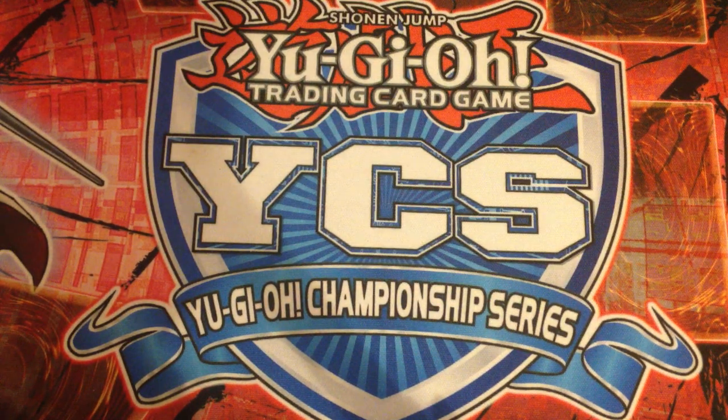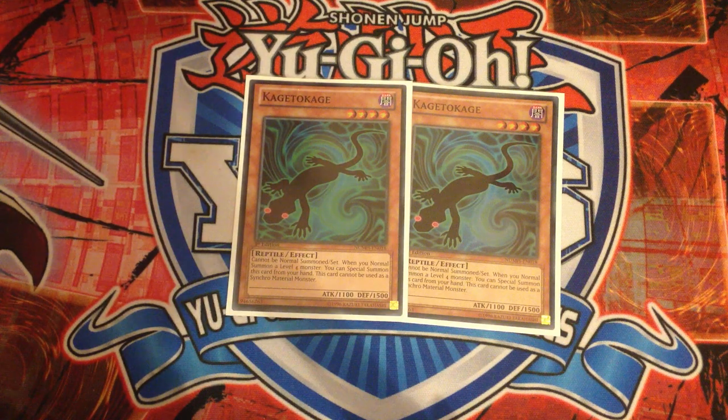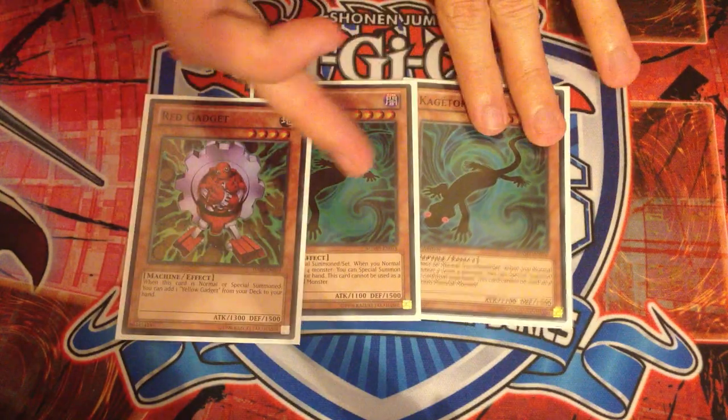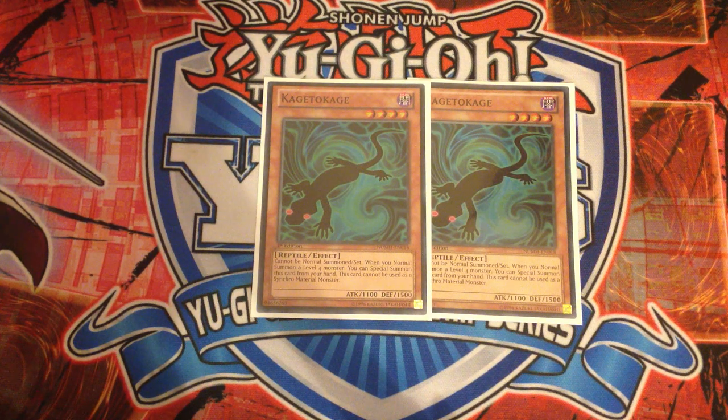The rest of the deck is comprised of some rather interesting things. Something you've probably already seen many times before is two copies of Kagetokage. Kagetokage is in there for a similar reason as Tin Goldfish — basically for turning your gadgets into Xyz as fast as possible, because you can summon a gadget, special summon Kagetokage, and still get the search off the gadget. You're constantly getting your plus ones back and pushing for advantage over your opponent, and it gives you easy access to an Xyz monster — which is the basic premise of this deck.